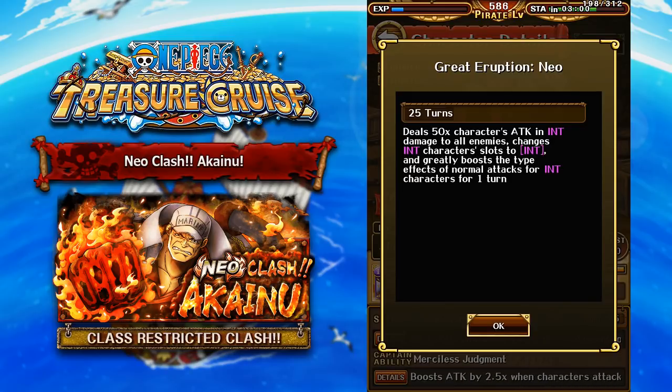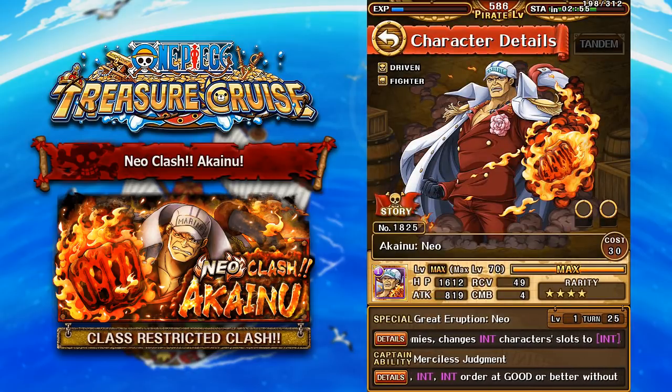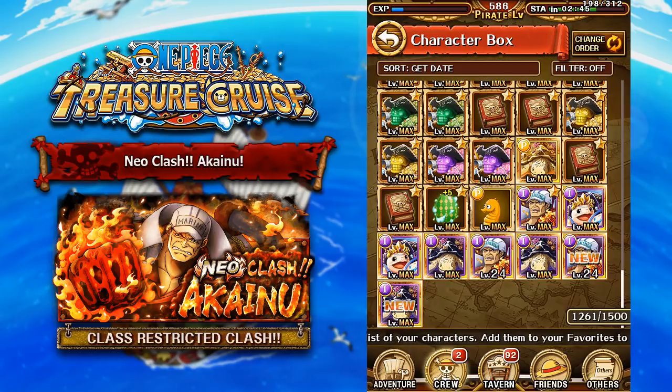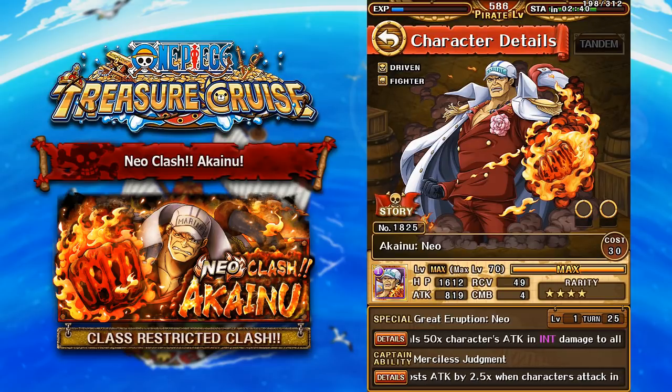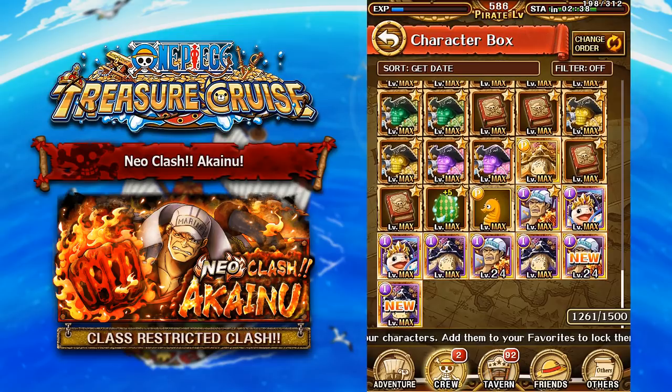At the moment on global, INT teams aren't really that great — they're not the best teams ever. However, if we're talking about meta coming out in the future, Neo Akainu is going to be amazing for that, because INT teams right now are extremely powerful on One Piece Treasure Cruise Japan. So you definitely want to try and farm this guy up, because he's going to be extremely useful in the future of One Piece Treasure Cruise.